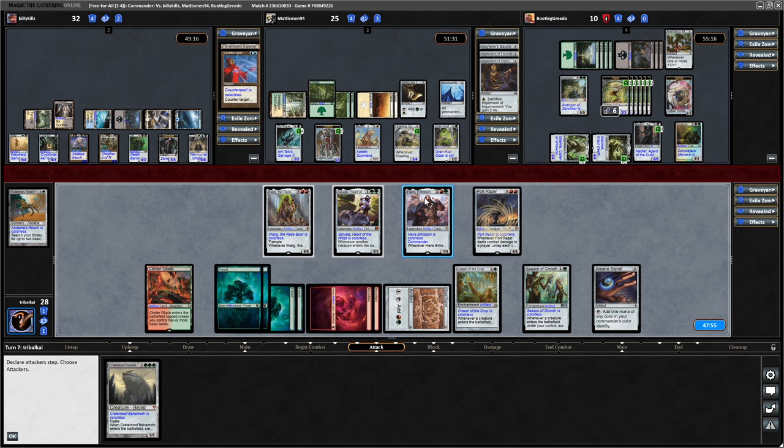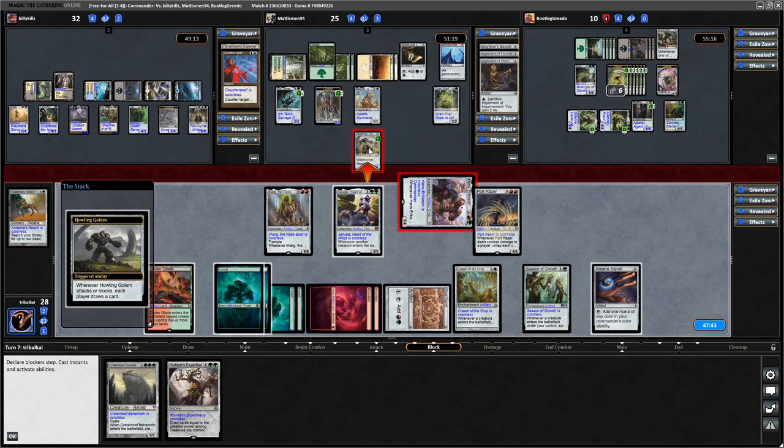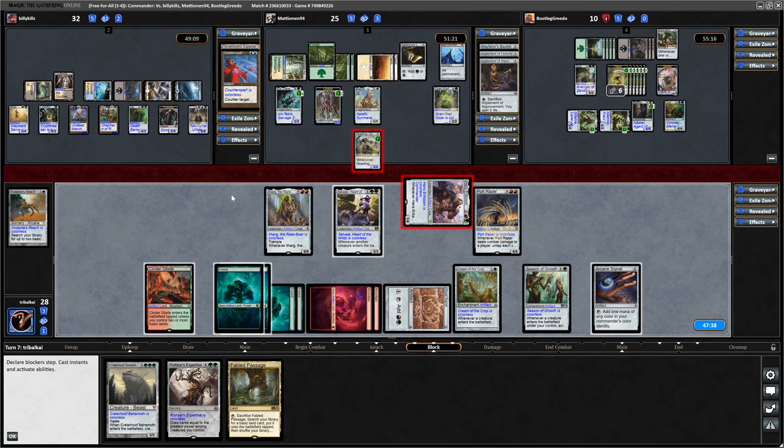We might not be able to draw cards if someone wipes the board. So let's just swing in with this, in towards Matismen, to get Rishkar's Expertise into our hand. They've got a chance to kill off our commander here - they might be worried about some kind of combat trick. Alright, just going like that - so we'll each draw a card there, that's good. And we'll also get to keep our commander.